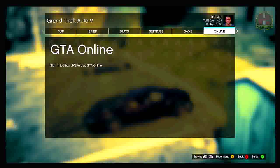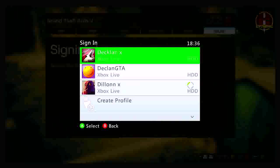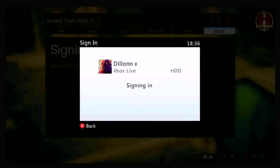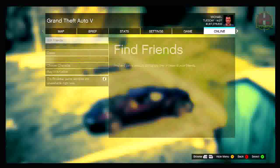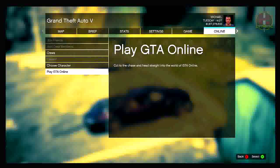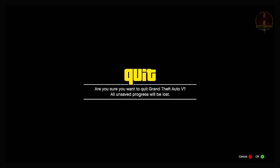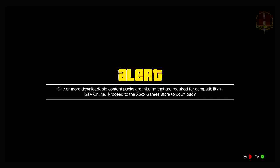Once plugged back in, press Start, go to Online, press A, and it will prompt you to sign back into the account you disconnected from. Go ahead and sign back into that original account and hit 'Play GTA Online' when the option appears. What's going to happen is it will say 'Are you sure you want to quit GTA V?' — press A — and then it will say 'One or more downloadable content packs are missing.'